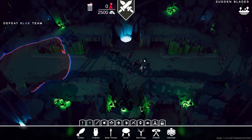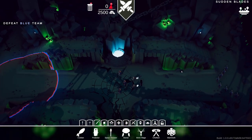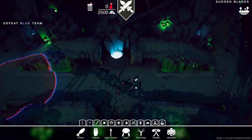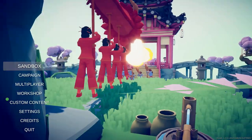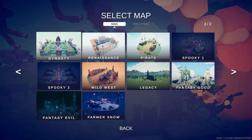There we go — this took us to another campaign, a brand new spooky campaign. That should have unlocked the next map. Fantasy Evil — there we go.